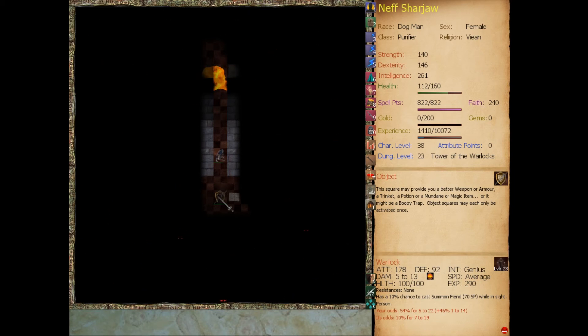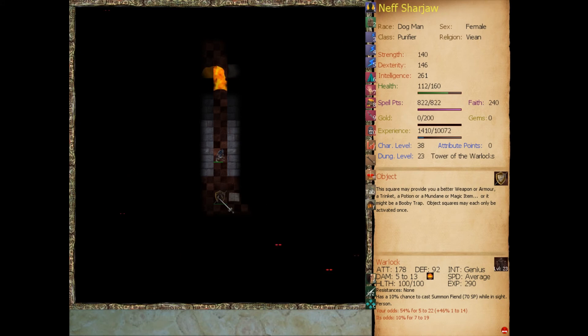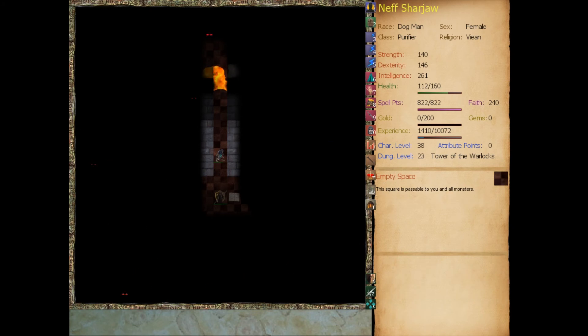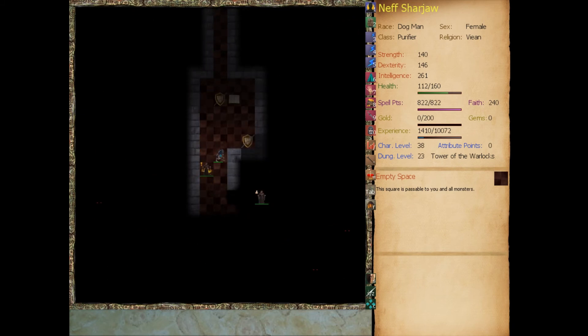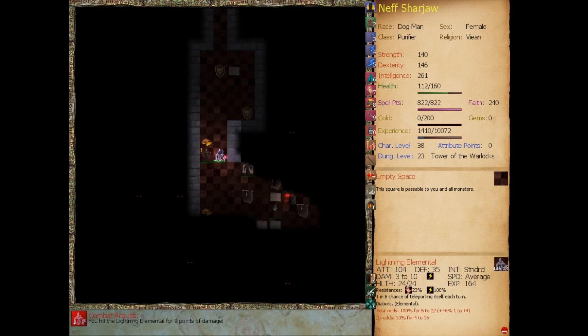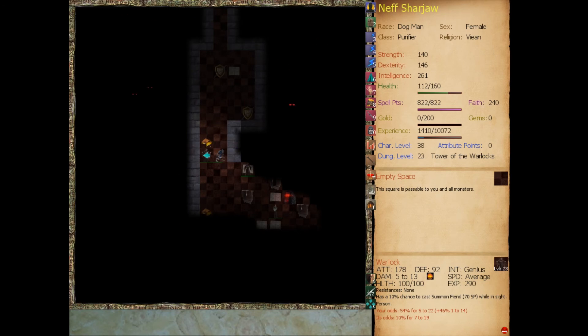Summon fiend. It does cost 70 spell points, which means they can each only cast it once. They used to be able to cast it repeatedly but they only have 70 spell points. I'm curious to make sure they can cast it — only a 10% chance each turn. There was an error before where they weren't casting this. Oh, I can hear them casting it. Yeah, there we go — somebody cast a lightning elemental.